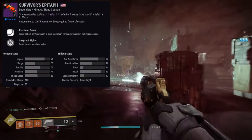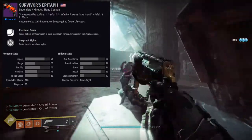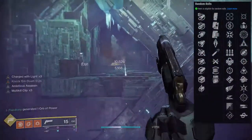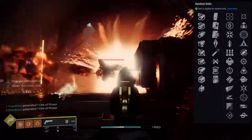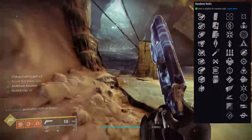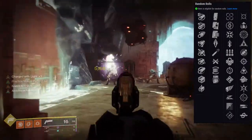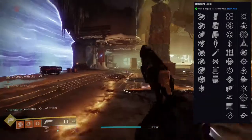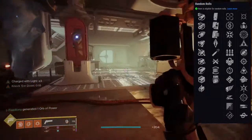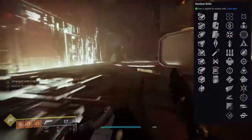I actually think this hand cannon is pretty dope. Let's look at all the perks real quick. For the first row: tunnel vision, heating up, firmly planted, quick draw, surplus, outlaw, feeding frenzy, vicious assassin, killing wind, slide shot, subsistence, and rapid hit. For the second row: moving target, adrenaline junkie, frenzy, osmosis, eye of the storm, snapshot sights, wellspring, multi-kill clip, thrash, one for all, high impact reserves, and kill clip.